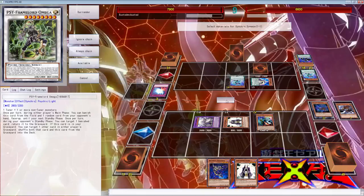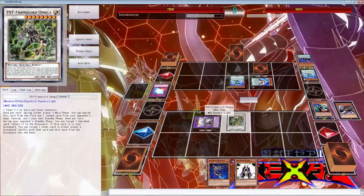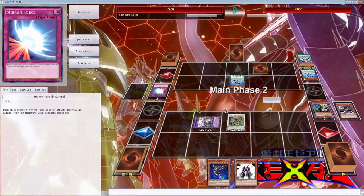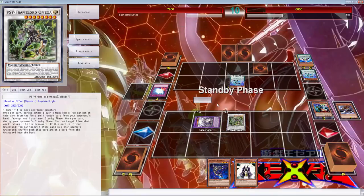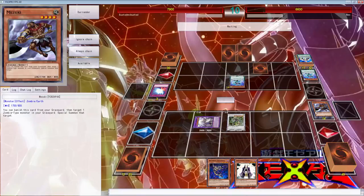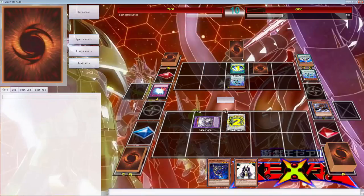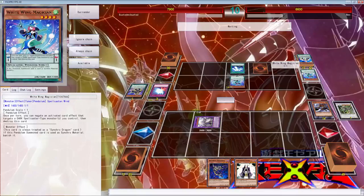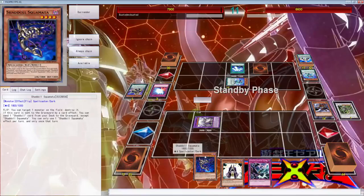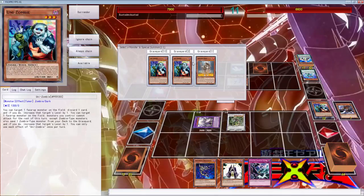We can just attack right, and the Odd-Eyes Fusion can't really do anything because it needs two or more special summons and we have a negate. I think we're good. We're going to return to Mezuki — now everything is set up for next turn. If he does not do anything this turn, we can definitely set up. Actually he's giving me free advantage with that. None of these can destroy themselves, correct? All right, so now we can do what we want. We drew Shadow Games — okay, since we got over the Mirror Force, let's go Sage.